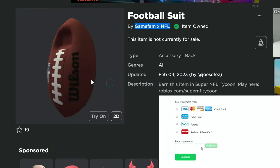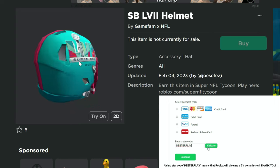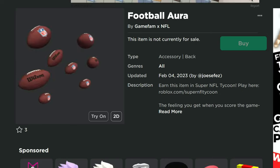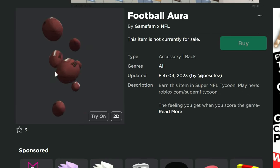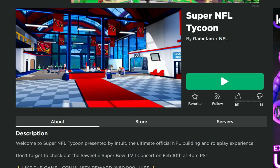Hey guys, we got three more free items today for you guys to get. We've got this one right here, the football suit - a full football suit. This right here is a Super Bowl helmet for this year's Super Bowl. And then the next item you guys can get right here is the football aura, a whole bunch of footballs that are kind of surrounding you and following you around.